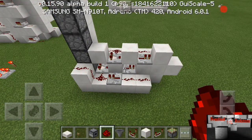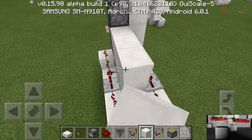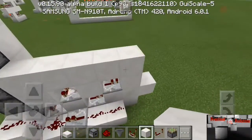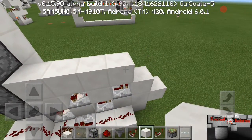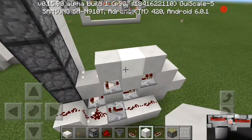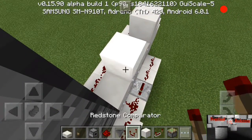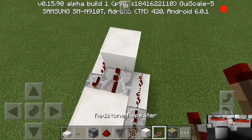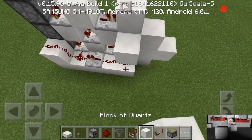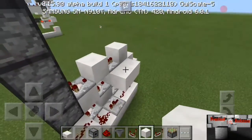We'll bring this one down and just break out blocks. Break that one, break that one. Now put the comparator here, and put the comparator here. Put your block here, here, and right there — this is where it's going to start changing.